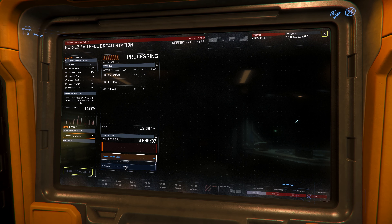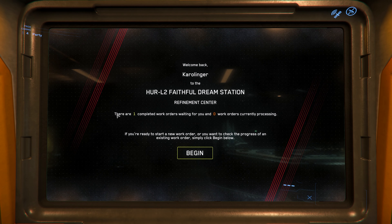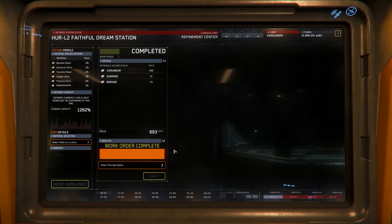With the new mining system and the refinery system it will be more important to use the Prospector or the Argo Mole. In the beginning it will mainly be about finding the finer points of the refinery system and using them in the best possible way. It may well be that we collect and process materials we might have left out before, because a refinery station offers bonuses on those materials for a relatively good profit. Once the system is more figured out, there will of course be a mining guide or mining update on the channel.